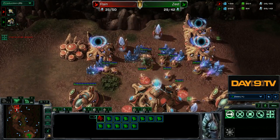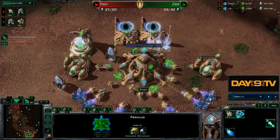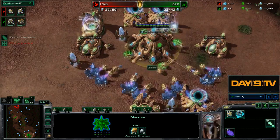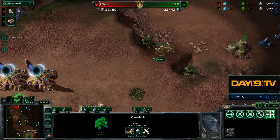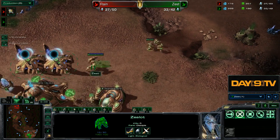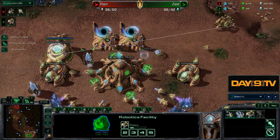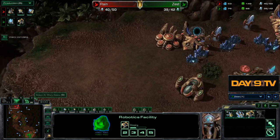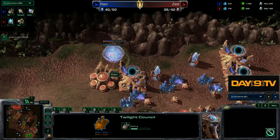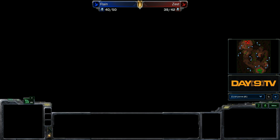He should generally be equipped with a second Photon Overcharge there. But now has a pretty easy transitioning time - he just chronoboosts the immortal. Remember that Twilight Council I talked to you about earlier? Rain cancelled it because he got into a tight spot.